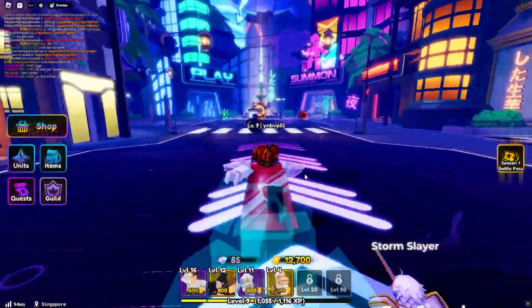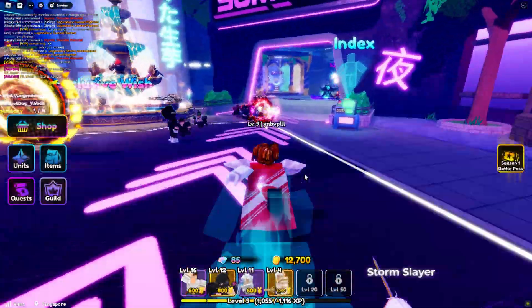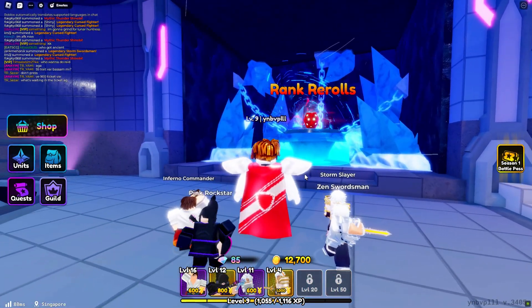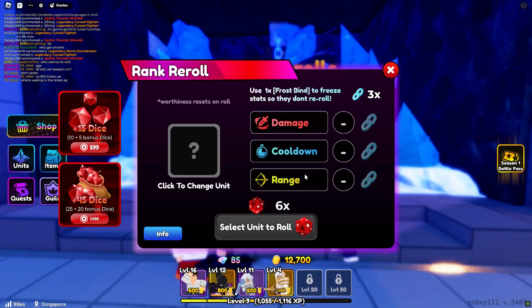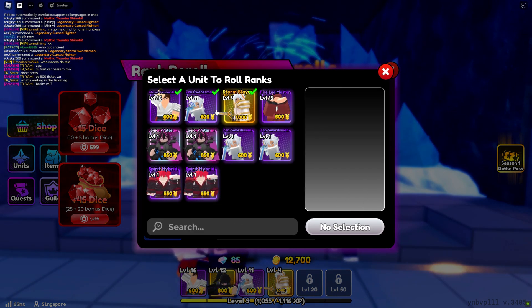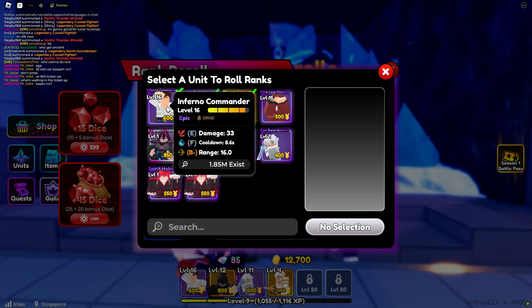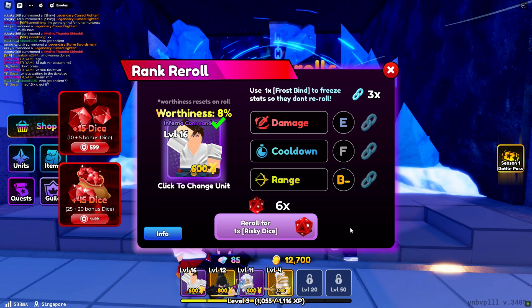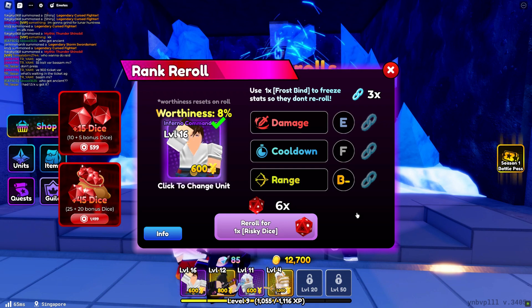The Anime Defenders Risky Dice feature offers players a gamble for potentially better unit grades. By using Risky Dice, you can re-roll the grades of your units, but be cautious — the previous rank is overwritten regardless of the outcome. This high-risk, high-reward mechanic encourages players to stockpile multiple Risky Dice before rolling to ensure backups.